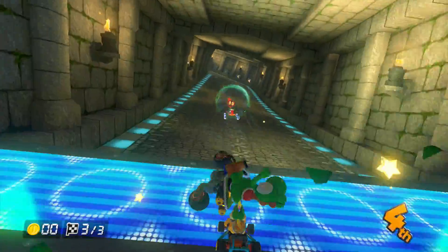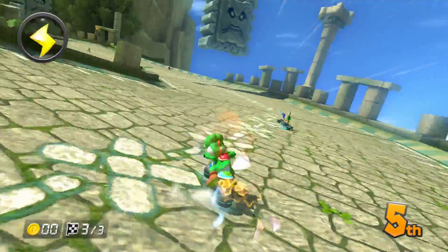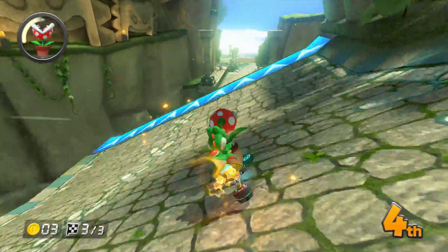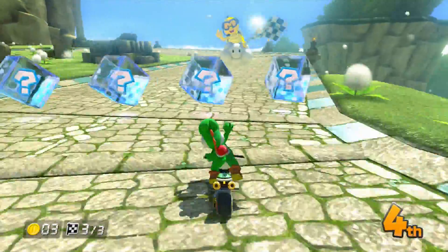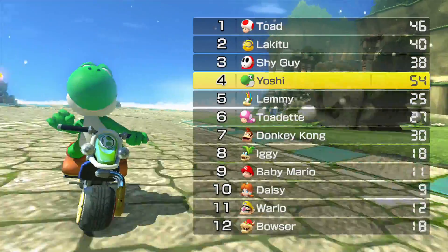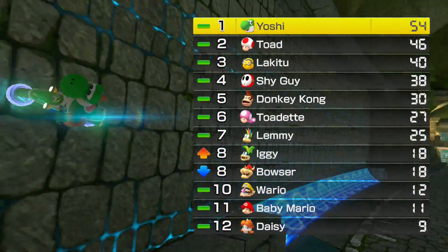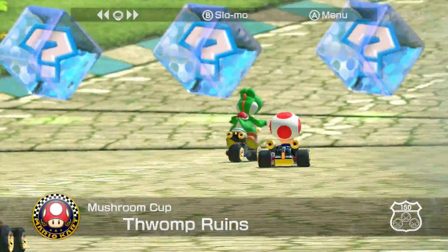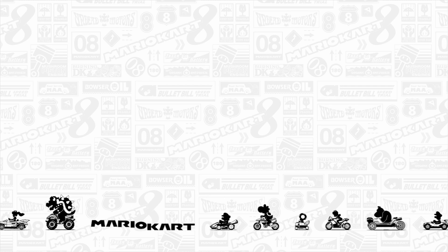I just fell off when a guy hit me with an item on the jump. Basically, if someone hits you with an item on a jump, you fall off and Lakitu will steal three coins from you. I think that's a really creative and funny addition to Lakitu. Next time we're going to go into the Flower Cup.